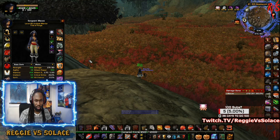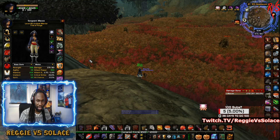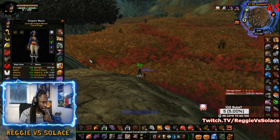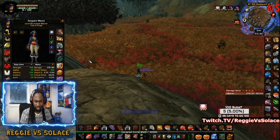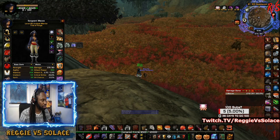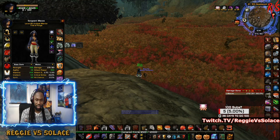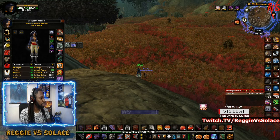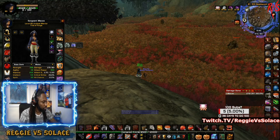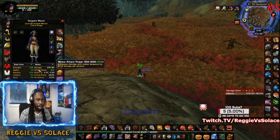I've been leveling my third warrior. I have three warriors: one uses dual-wield one-handed swords, another only uses two-handed swords — that's Gristle — and then I crafted a third warrior, leveled her up to 60. She's using maces; her name is Maces. She uses two-handed maces for PvP and one-handed maces for PvE content.